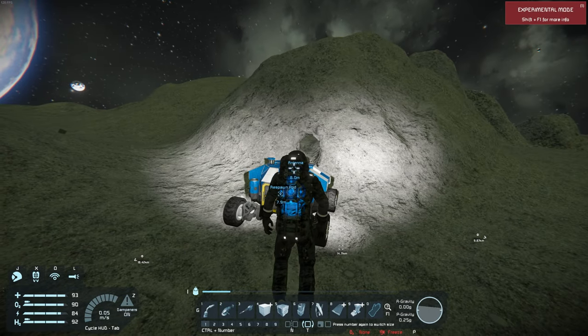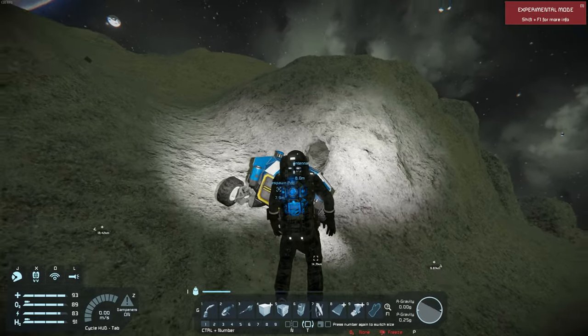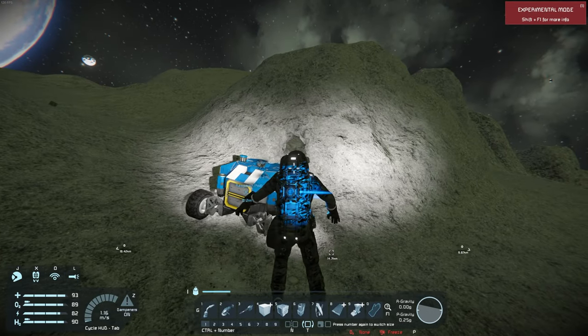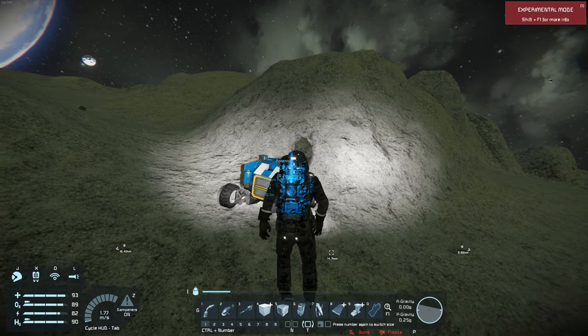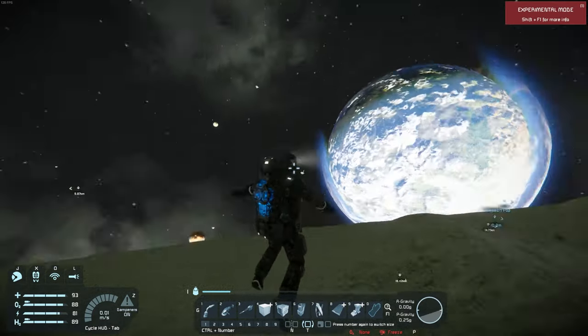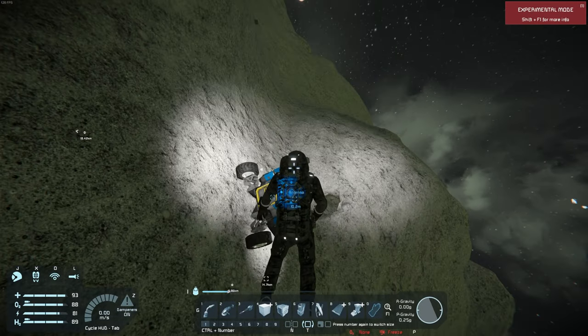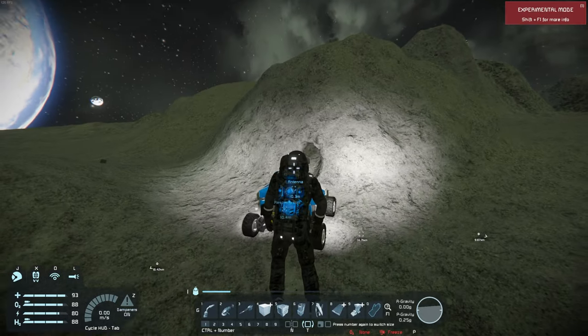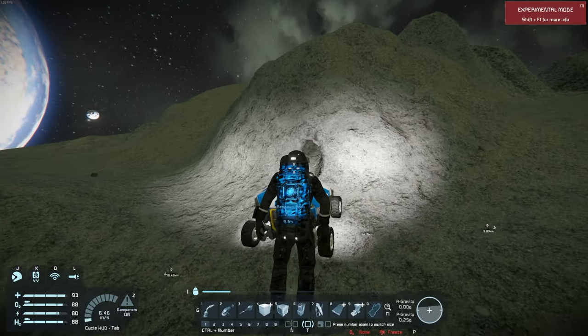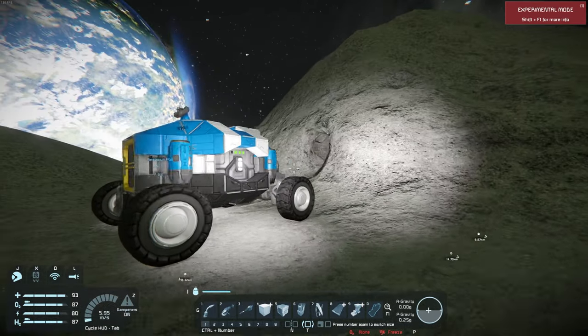These controls are extremely important for when we do our spacecraft and any crafts in Space Engineers. To rotate or roll it's Q and E. So we've got W, A, S, D, C to go down, spacebar to go up, and Q and E to rotate, with our mouse to look around. Sometimes when going around with your mouse you get canted, so you press E and Q to level yourself out.